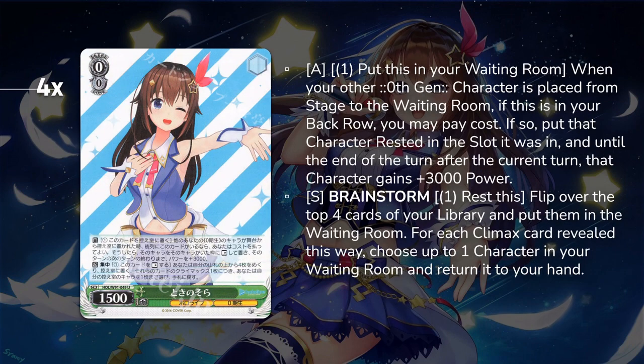This is the Sora Brainstorm. It's a rest self-salvage Brainstormer, but it also has pay one, sack it, and you can put one of your characters that died and went to the waiting room back on stage rested in that slot with a 3k power boost — specifically a Gen 0 character. In this deck, pretty much everything you're going to be saving, which is your Soras, they are Gen 0. Most cards you'll want to save are exclusively for your big Sora, so having that power pump to help crash over standby boards is nice. Running four of them means you'll never be without your Brainstorm.